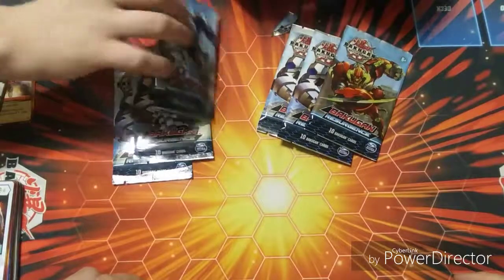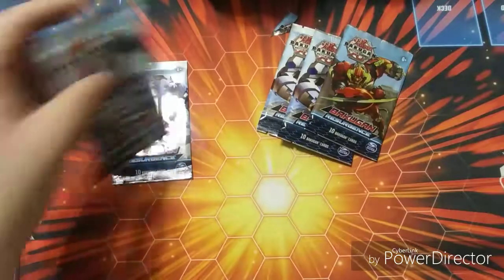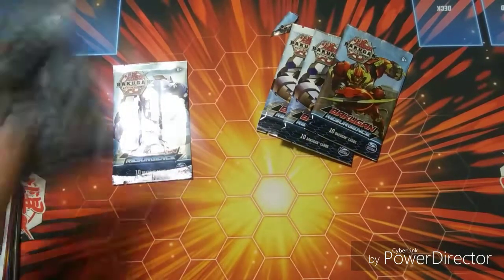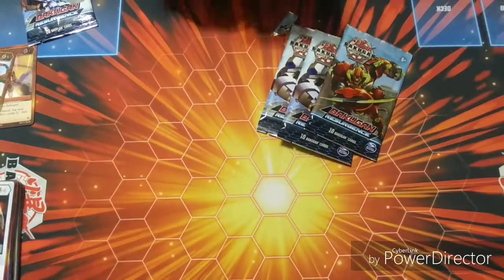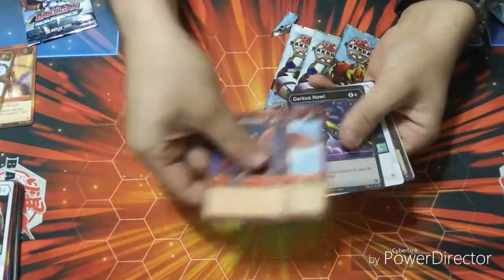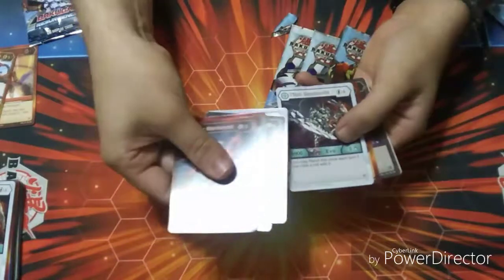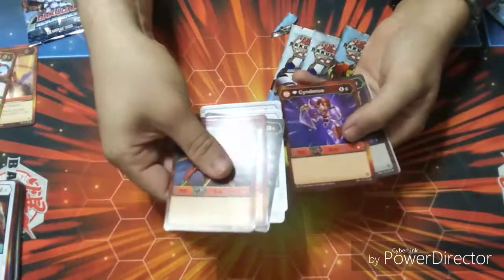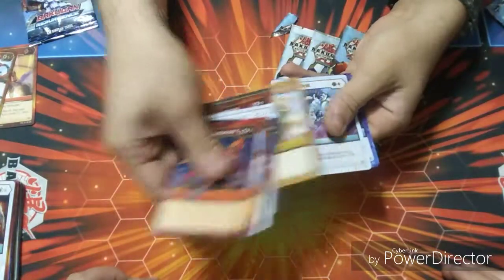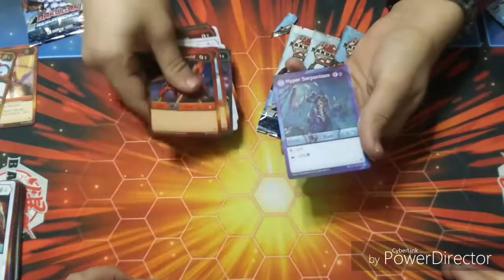I'll go ahead and try to open it — it's been like five minutes. You pull on the little tab that you're supposed to pull on and it tears off early. There you go — that didn't take two hours. Pony, Darkest Howl, Zyndius, Phaedrus, Maximus Trox Ultra, Pekatrix Drill, Hyper Serpertise — nice. Hex.